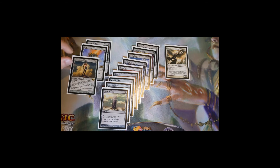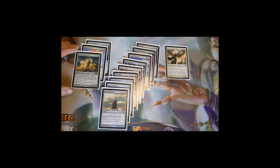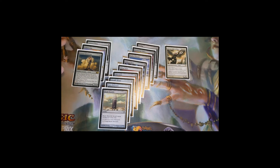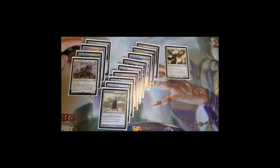Solemn Simulacrum enters the battlefield, you search for a basic land and put it onto the battlefield tapped, and when he dies you draw a card — so he fits both the ramp and card draw categories. Knight of the White Orchid is a two-mana 2/2 with first strike: when it enters the battlefield, if an opponent controls more lands than you, you may search your library for a Plains and put it onto the battlefield untapped. Note it doesn't say tapped, so you can play it on turn two and still have one mana open.